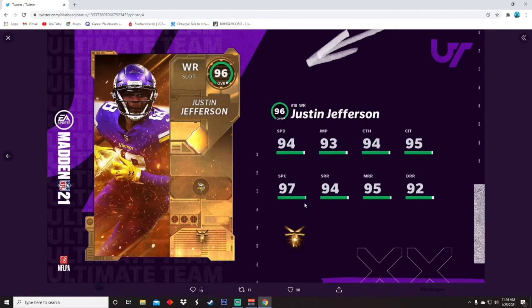Next up, 96 overall Justin Jefferson. This dude had an insane year — he's a beast. 94 speed, 93 jumping, 94 catching, 95 catching in traffic, 97 spec catch, 94 short, 95 medium, and 92 deep route running. I think Justin Jefferson is gonna be one of the best receivers in the league in a couple years. This card is amazing.